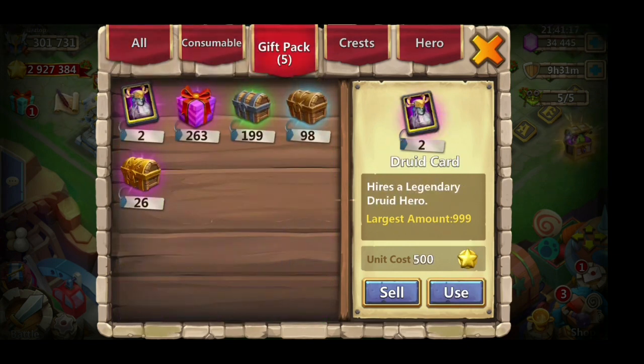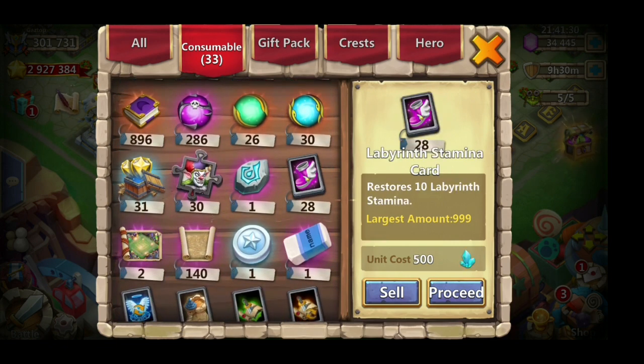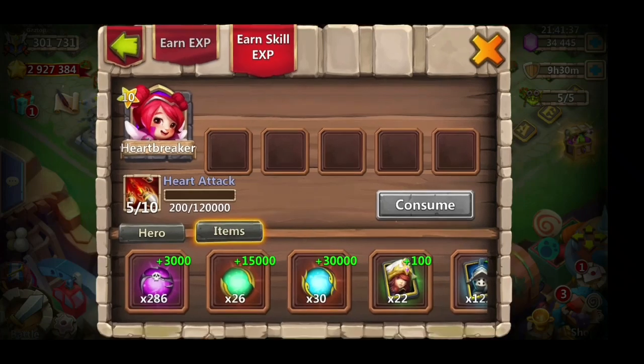We got a whole bunch of guys together in a strategy room and worked it out - we did 200 of each chest, opened them, and it worked out to be about a 20% chance for a soul stone per chest. In the long run it was about 0.5, so 400 chests should get you 200 soul stones.